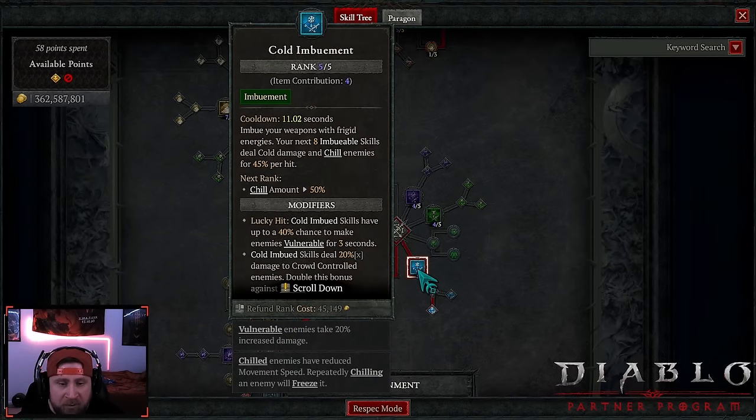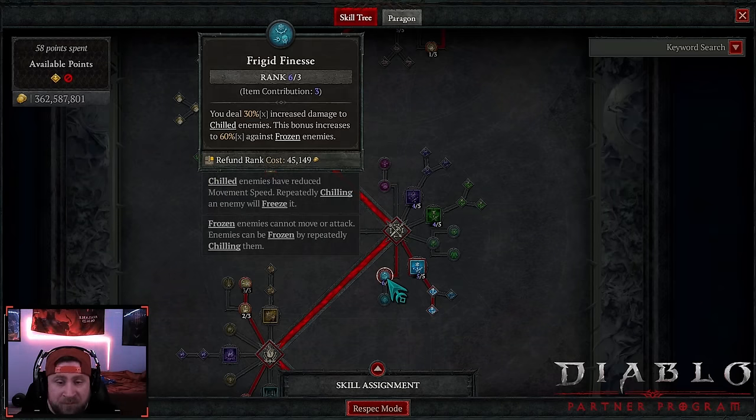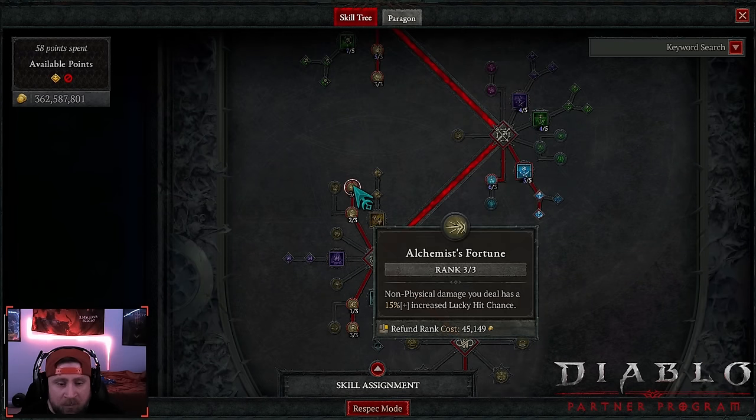Since this is a cold imbuement build, we do have eight casts of cold — I really want to get this higher. Into mixed cold imbuement: we deal 20% more damage against crowd control enemies, which doubles to 40% against frozen. We max out for each of finesse for even more damage — insane on the amulet.